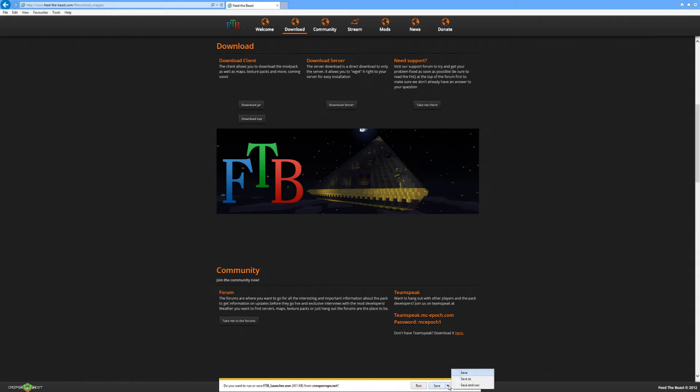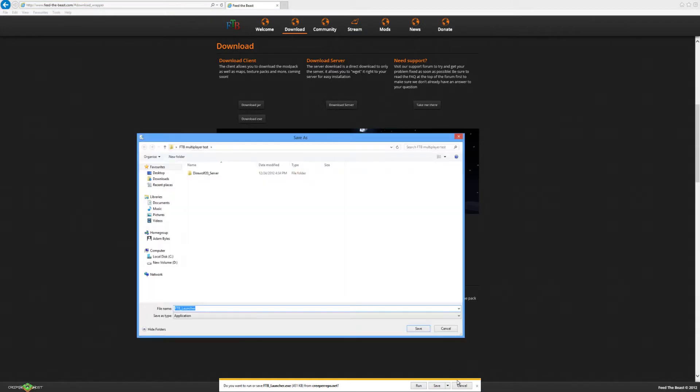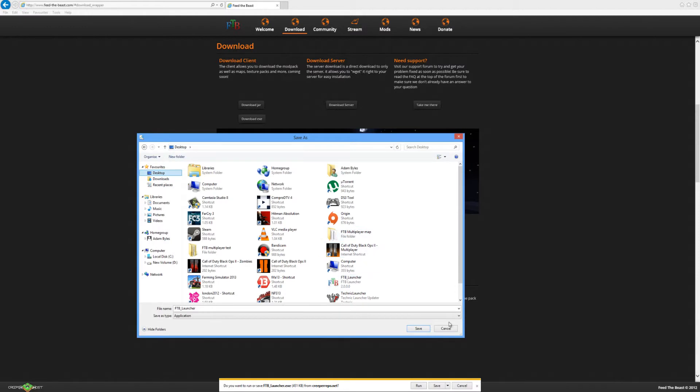When you click it, click the down arrow and click 'Save as'. You want to save it as ftblauncher. If it doesn't have 'application' shown but has 'all files' written down here, then you want to type in .exe. If it is on application, you are fine. You would just want to save that to wherever you want.